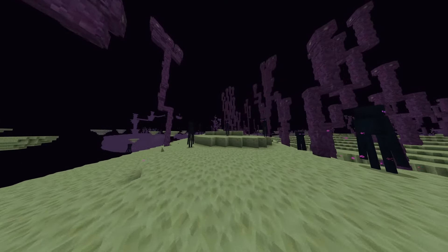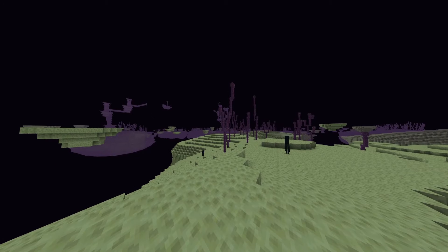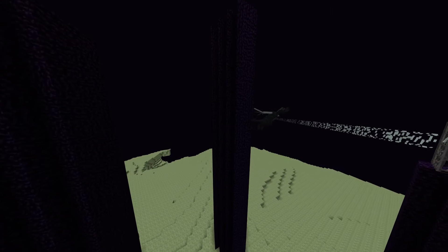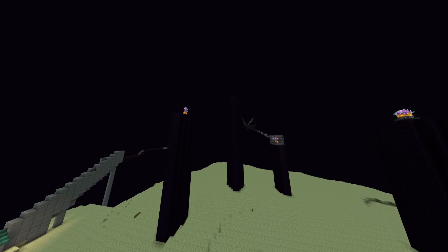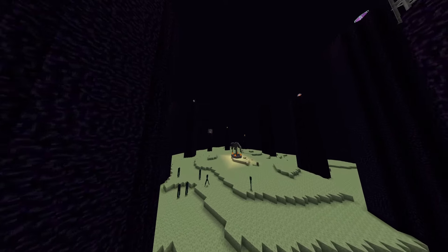The End was a bit interesting — I liked that it wasn't too different, and everything loaded off in the distance super purple, which I kind of enjoyed. The ender dragon is super similar, as expected. It does feel like her tail is a bit chopped off. She's still black and gray — I was hoping for some purple in there. She could have been a little bit prettier, but it's cool.